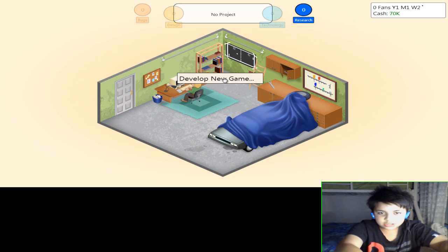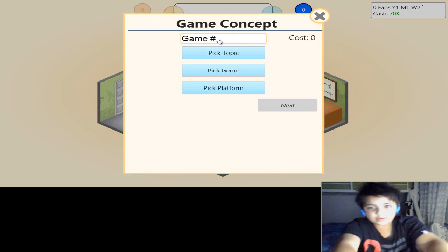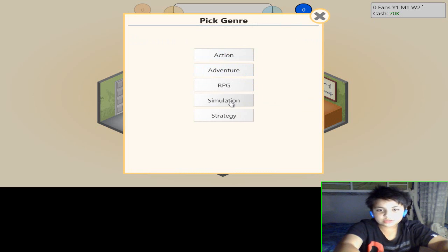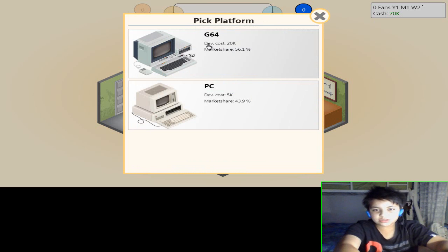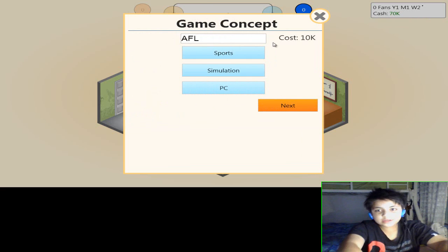You start off in a little garage, and what you need to do is create your first game. We're going to call it AFL, which is for Australian sports. You pick a genre — this is going to be a simulation game — and a platform of PC. The reason I don't do G64 is because the cost is quite high and you only have 70k cash.